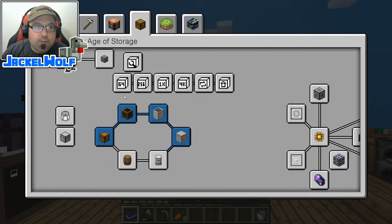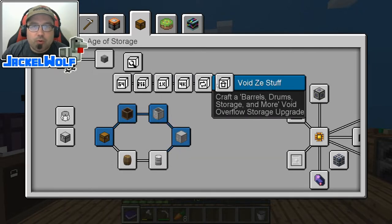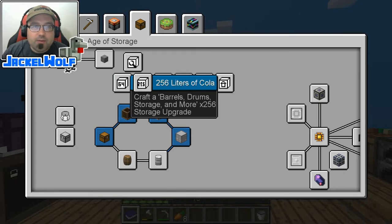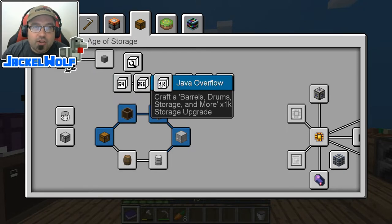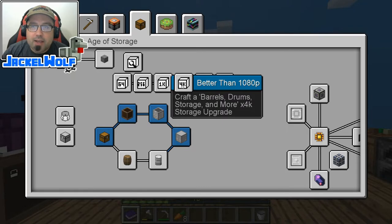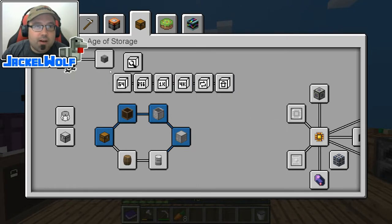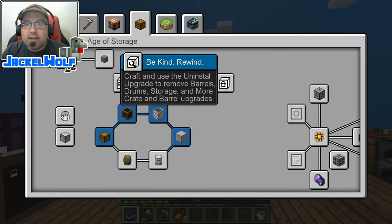This episode I want to focus on the storage upgrades. Now there are a couple of them here and they are all very, very useful. So we've got the Drumminado 64, the 256 liters of cola, the Java Overflow, the Better Than 1080p, the Are You Kidding, the Voidzy stuff, and last but not least is the Be Kind and Rewind.